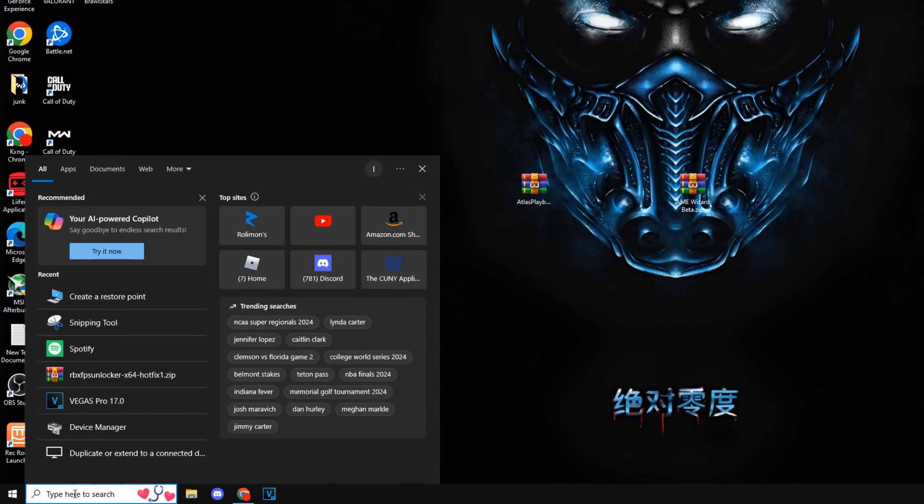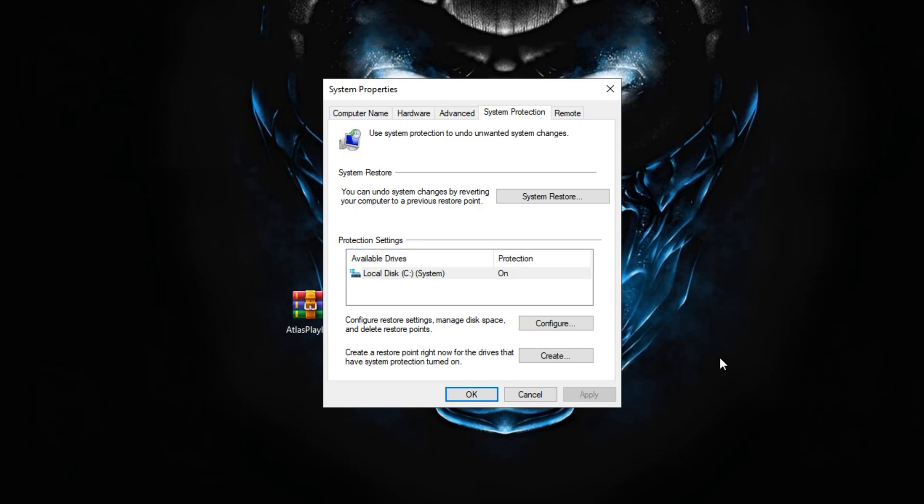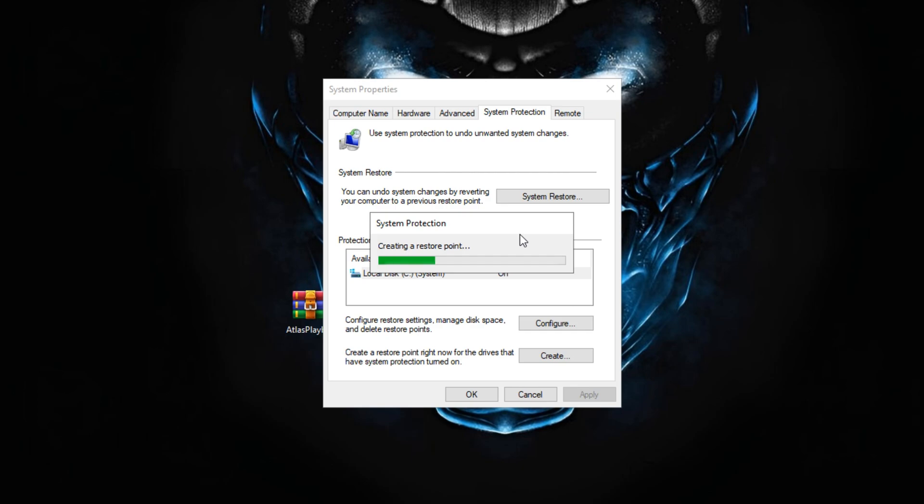Before we continue, we're going to create a restore point just in case anything goes wrong or we want to undo all these tweaks. Once you have that open, go ahead and click Create — you can name it whatever you want. If anything goes wrong, we can open up the restore point and it should bring us back to this exact state.